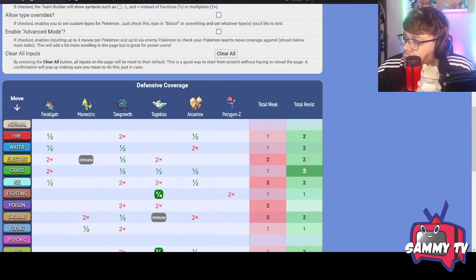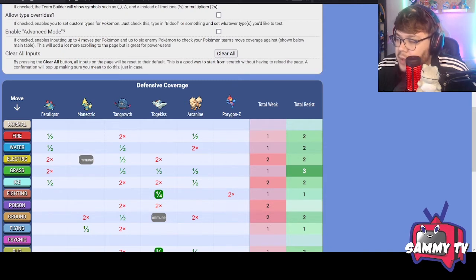We have physical threats with Feraligatr and Arcanine, and special threats with Porygon-Z setting up Nasty Plot. Feraligatr can Dragon Dance, and Togekiss can crit with Scope Lens Super Luck. For Trick Room, Tangrowth can put things to sleep — a great answer to Pokémon that want to set up Trick Room or their own Dragon Dance. Porygon-Z's Adaptability boosts STAB moves from 1.5x to 2.0x, which is insane — Tri Attack can also get freezes, burns, or paralysis through RNG. That's pretty much the team.